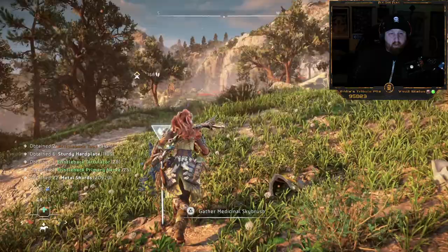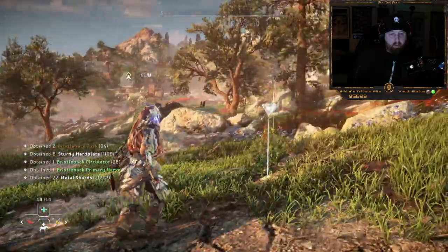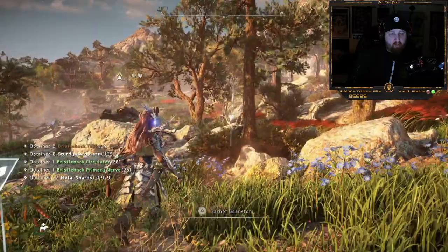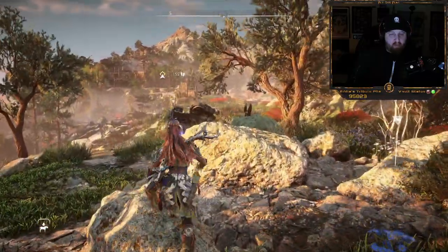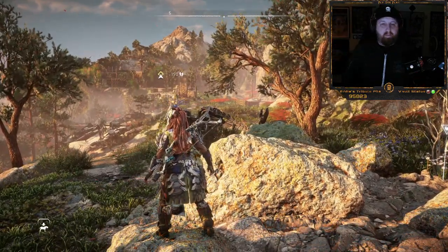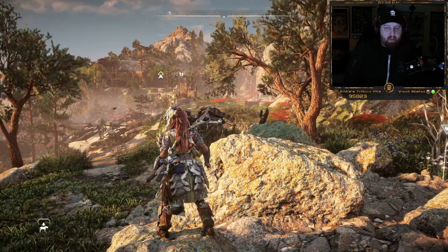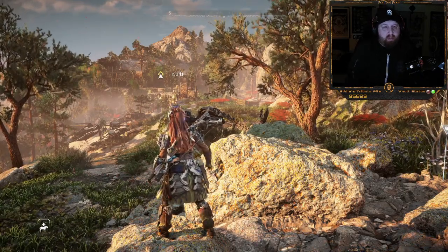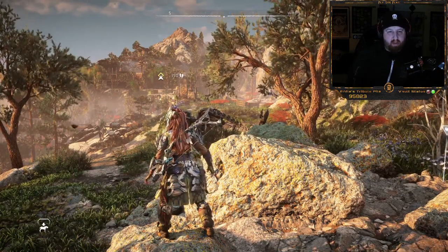Here is the Eclipse camp. If you remember, prior to the embassy, we helped a young man named Conover establish that he was not guilty for having killed his fellow guardsmen. There were messages found among the Eclipse agents near Barren Light indicating there was an encampment further into the west — and this is that encampment.